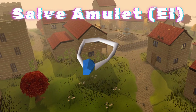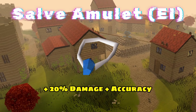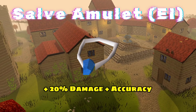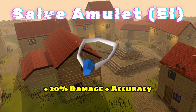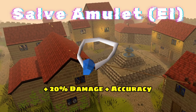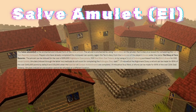So the salve amulet EI just means it's enchanted and imbued. It gives a plus 20% damage and accuracy bonus against undead monsters. This does not stack with the slayer helmet, which is why I don't recommend bringing one. But it does stack with the void knight armor set, so bring that armor if you have it. And if you don't have this amulet, just bring a slayer helmet when you're on task — a blue dragon task counts as well. Here's a little wiki clip if you forgot how to get this.